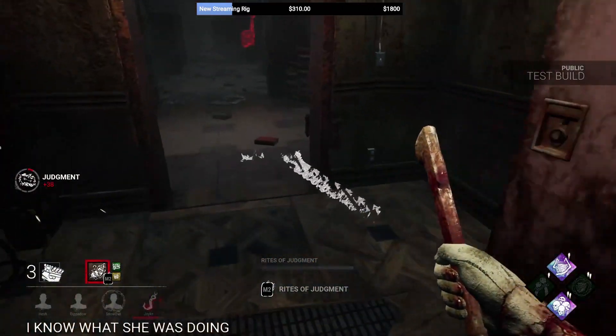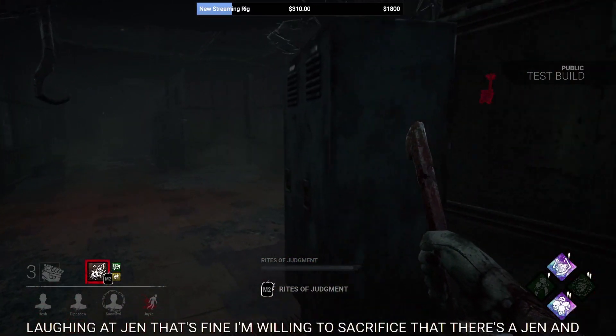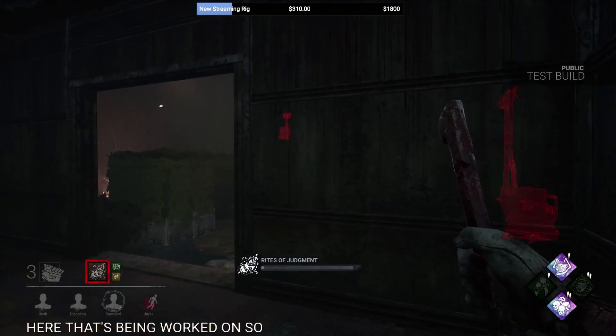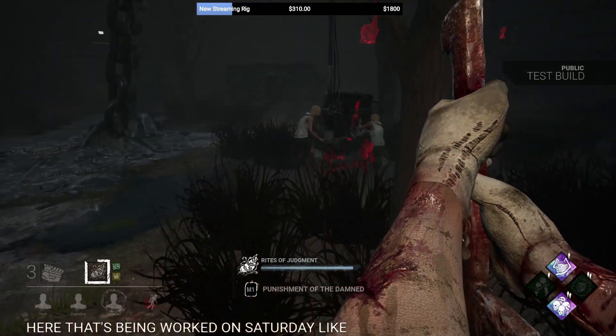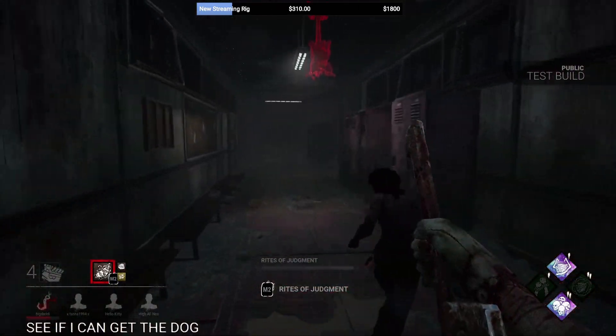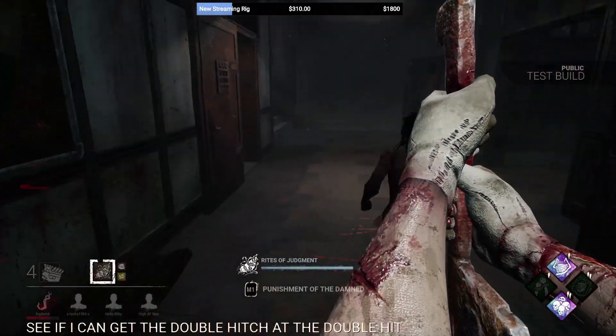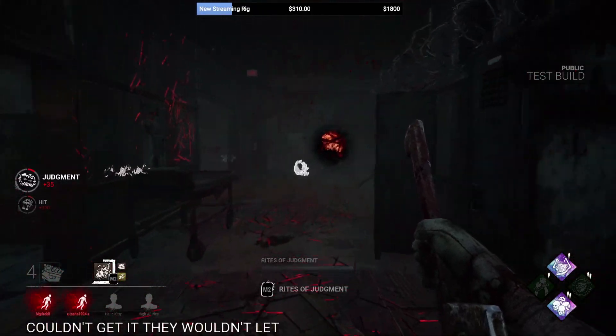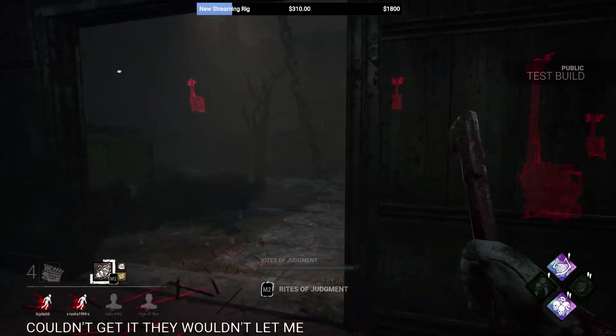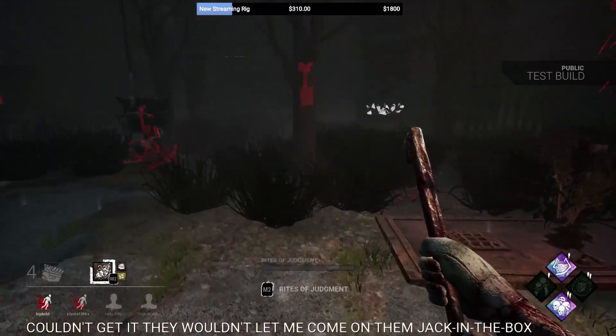When charging his M2 ability, he briefly drops to 92% very temporarily. And when his ability is charged up, he can move at 110% in his torment mode. This means that when using his M2, he is still faster than survivors, which is interesting information to have. His terror radius is 32 meters, which is on par with most killers in the game as well.